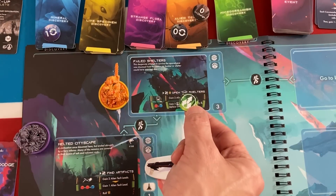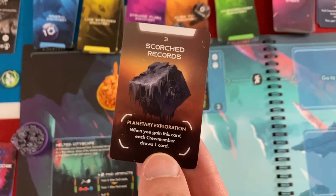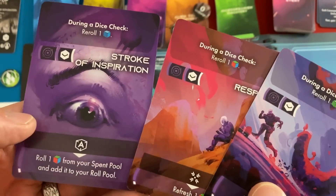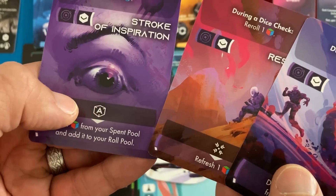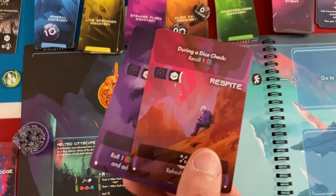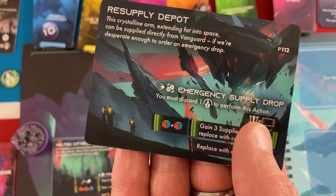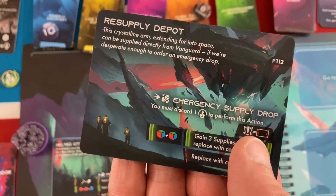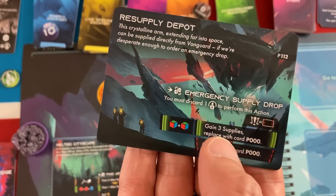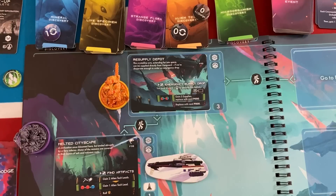First alien tech token drawn is a zero, but it says 'plus one charge' — we pick one character to gain a charge back, so we'll do Maxim's since he just used his. It didn't actually help us get alien tech points and the zero cycles back into the bag. We also get one success token and Unique Discovery 3: Scorched Records. During planetary exploration when you gain this card, each group member draws a card. The shelters location gets replaced with a crystalline arm card offering an emergency supply drop option: discard a success token, roll dice, and if no accidents you gain three supplies then replace with P00.